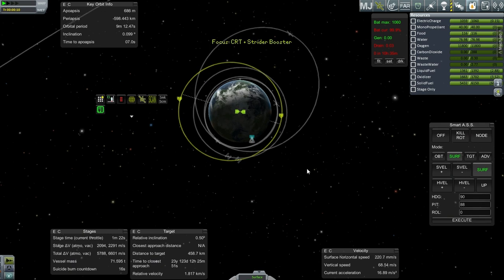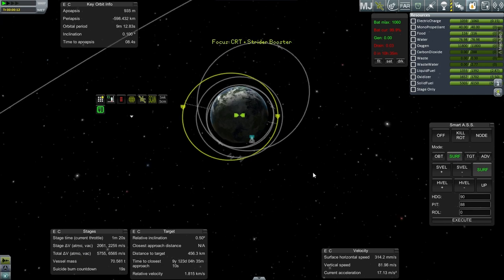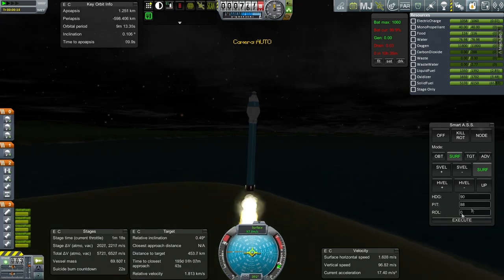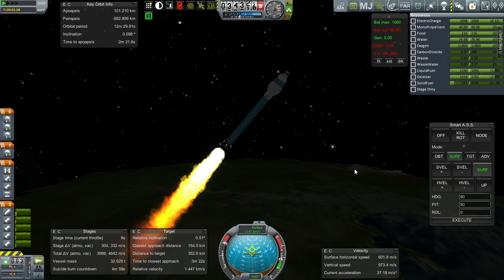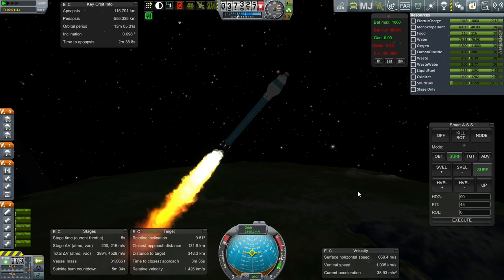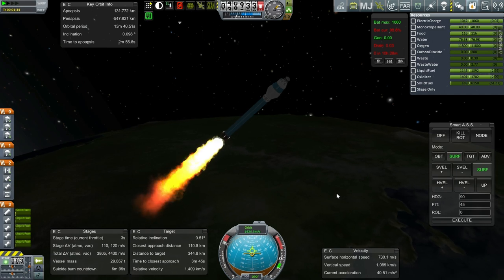The Explorer X is a bit behind — it's right there — so it should be good for our ability to catch up with it. Our apoapsis is getting pretty high just on this stage. I didn't rotate very quickly — I probably should have — but we're aiming for Explorer X at 210 kilometers, so it's not too bad.